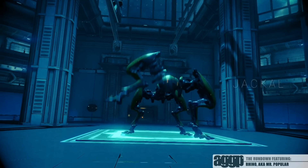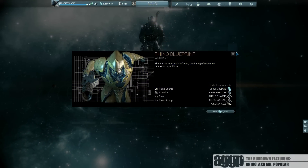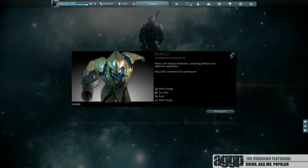His parts are dropped by the Jackal on the Fossil assassination mission in Venus. You can finish him off by picking up his blueprints in the market for 35,000 credits. And for all the wallet warriors out there, you can pick him up Supercharged along with an additional Warframe slot for 375 platinum.